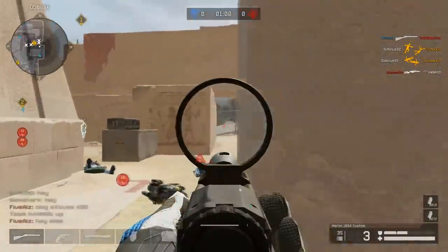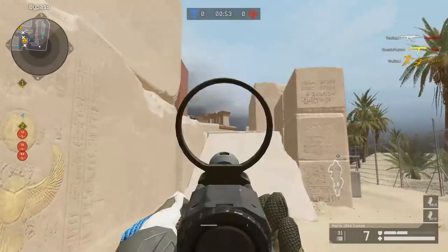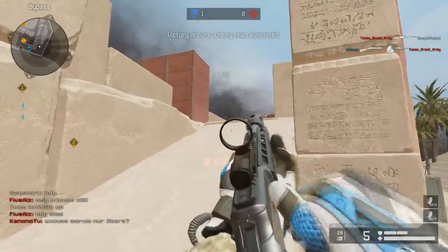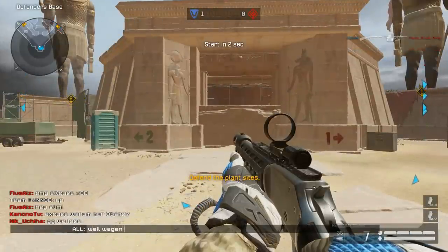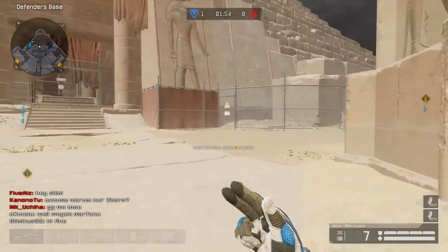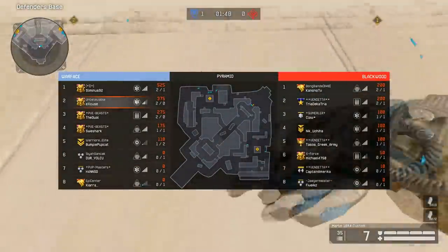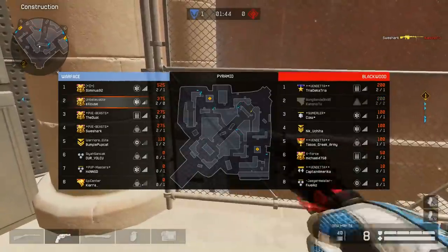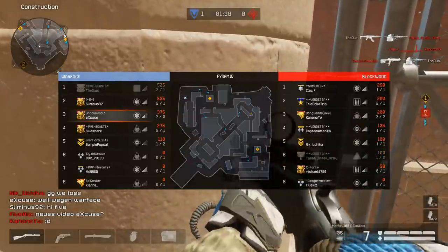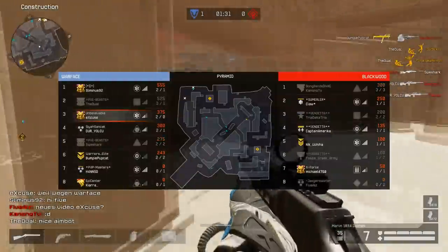You saw that big hit marker at that range - that's thanks to the Marlin. That's the range of the Marlin. I don't even know if it's because of the Forfeits client or maybe something else, but I think it's because of Forfeits. Why do I have a 130ms ping on the Europe server? I'm living in Germany, actually kind of close to Luxembourg, and I've got a 130ms ping.